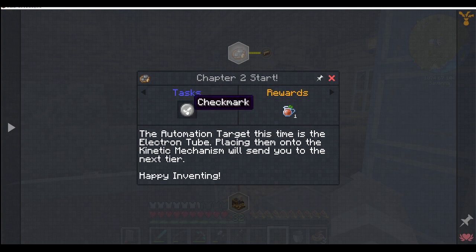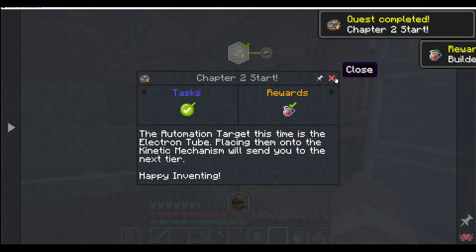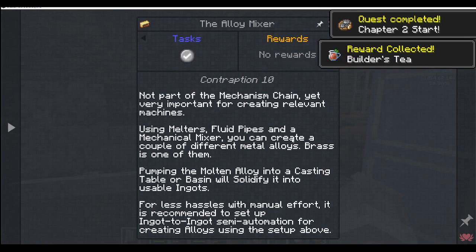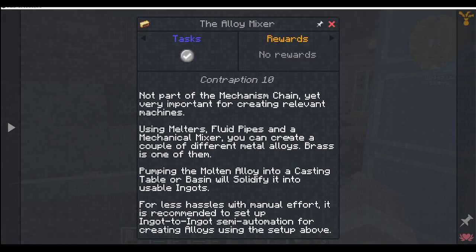It's not part of the mechanism chain yet, but it's very important for creating relevant machines. Using melters, fluid pipes, and a mechanical mixer, you can create a couple of different metal alloys — brass is one of them. Pumping the molten alloy into a casting table or basin will solidify it into usable ingots. For less manual effort, it's recommended to set up ingot semi-automation for creating alloys.